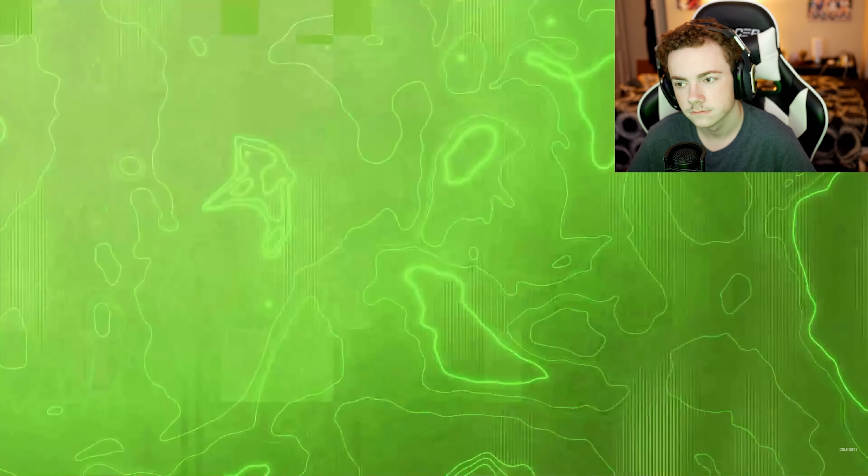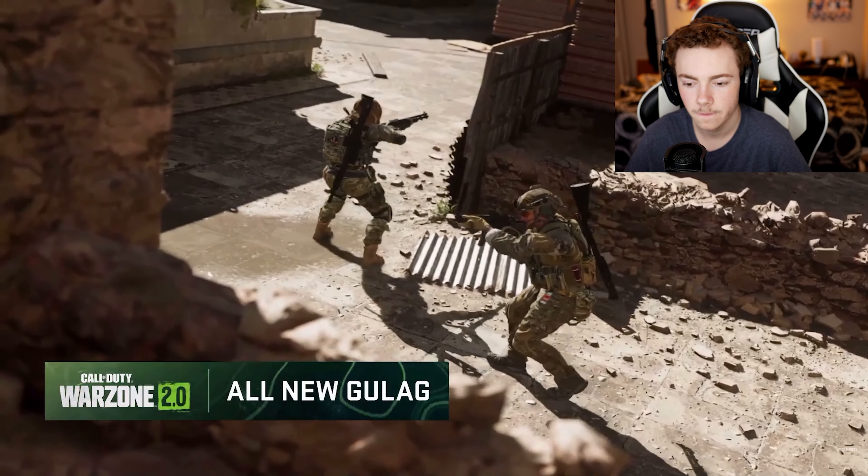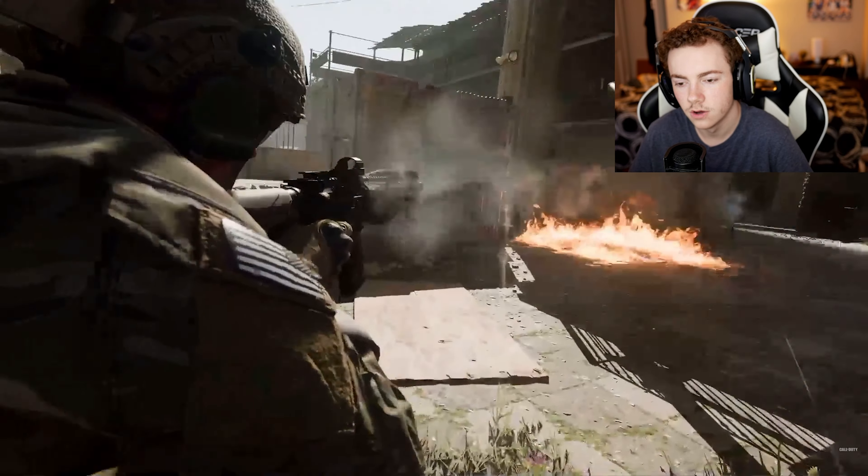The Gulag is still around but they've been experimenting with some crazy changes. The current version they're excited for people to play features a 2v2 format. You're paired with an enemy player as a temporary ally — you can use proximity chat to coordinate. There may also be an AI opponent present. You pick up weapons, work together to defeat the other team, but once you drop back in, your temporary ally becomes your enemy again. There's a lot in store.